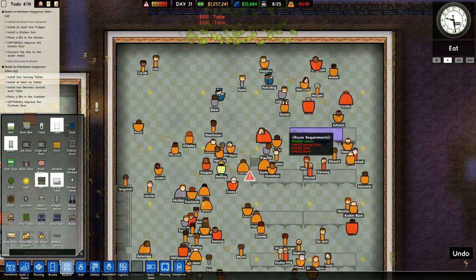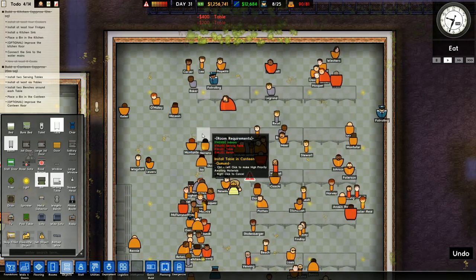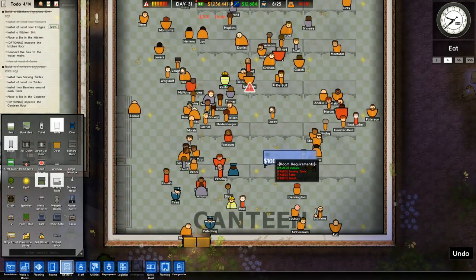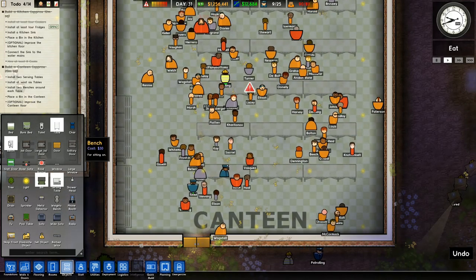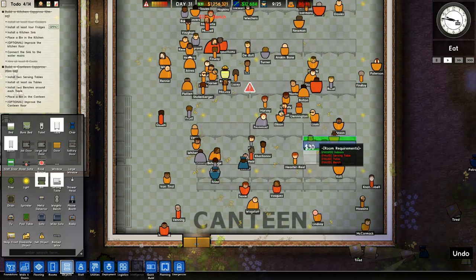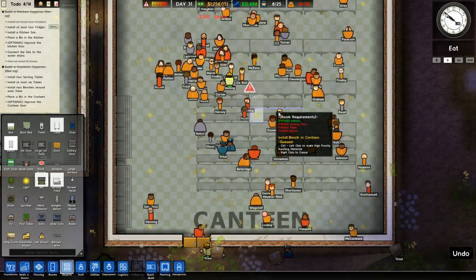And do the same again. We said at least six, but I'm going to just prepare for a few more than that. So I've actually got room to put some more down here like this. So we've got those tables in. Install two benches around each table. One, two, three. I was right to leave two. I'm hoping that there's going to be enough room here for everybody to be able to sit down on all of these.